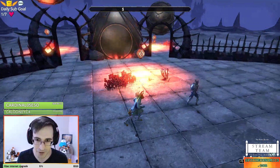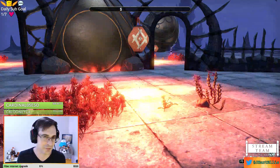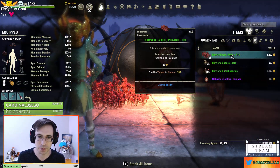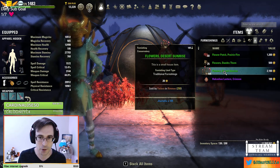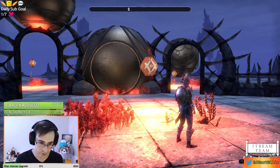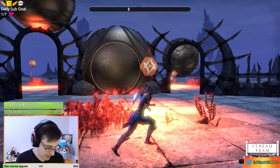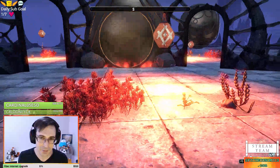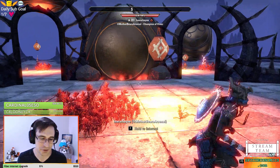We have our furnishings revealed. These are the four furnishings our contestants will work with today. We have a big red light — the Hackashay Lantern Crimson — we also have Flower Patch Prairie Fire, Flowers Daedra Thorn, and Desert Sunrise Flowers. We have 40 of each of the flowers and 30 of the Hackashay Lanterns, so 150 items total.